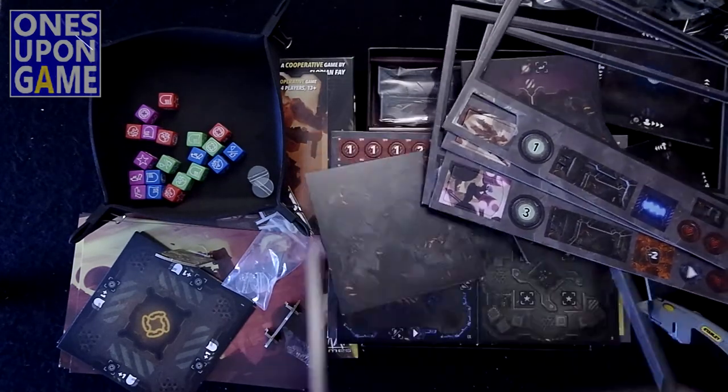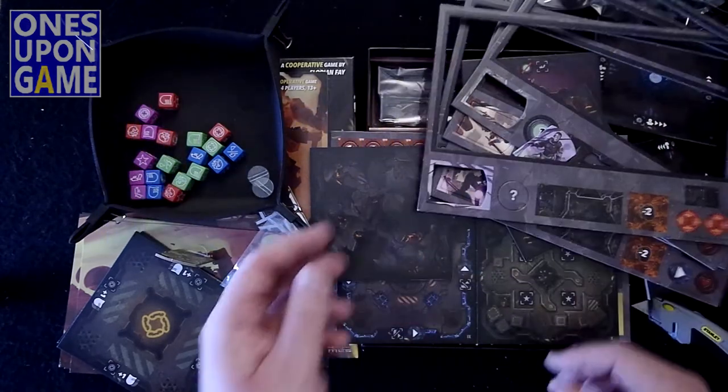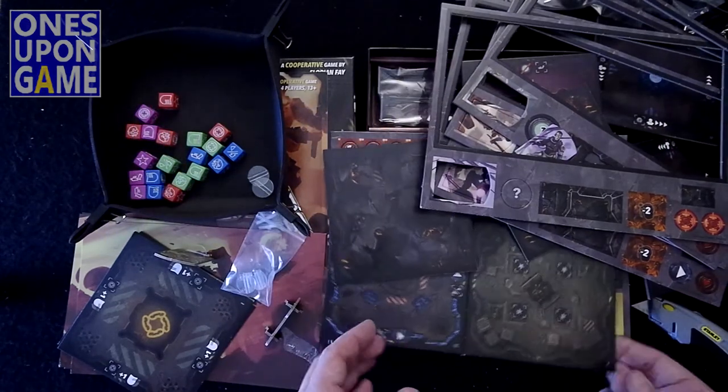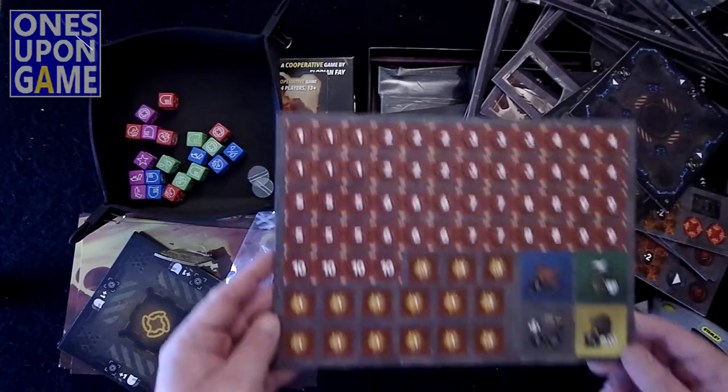There's a scientist — he was on one of the cards we saw, so that must be an extra character you can get. Not a player character, but an NPC. And then you've got a punch board here of markers and tokens.